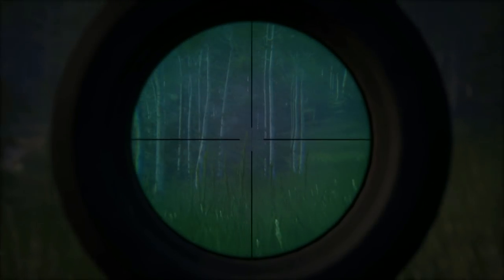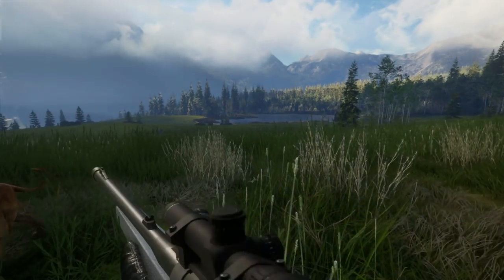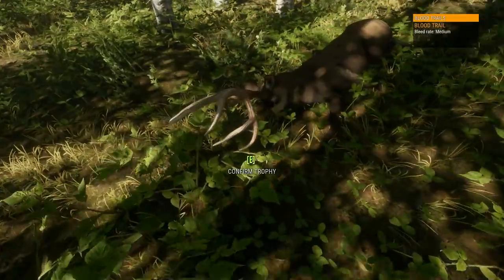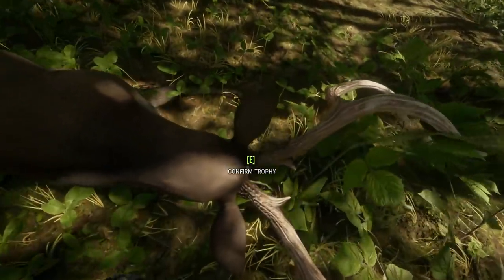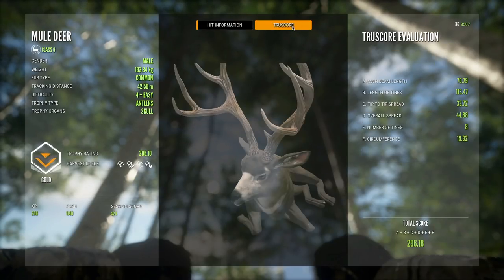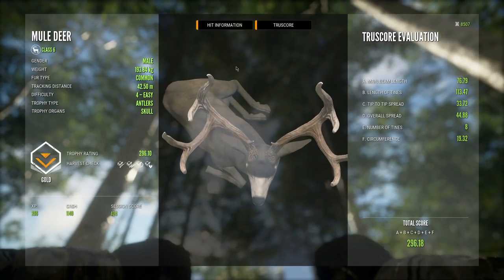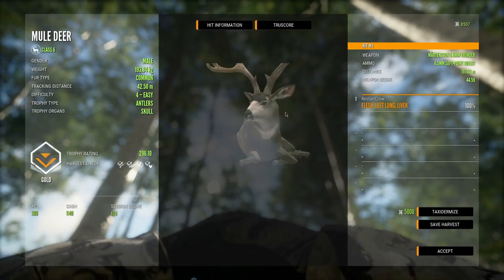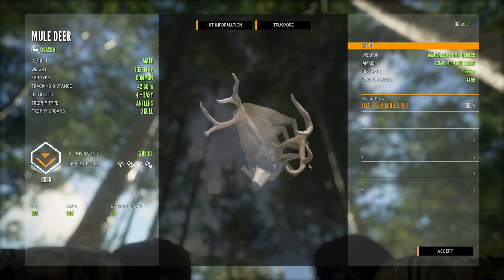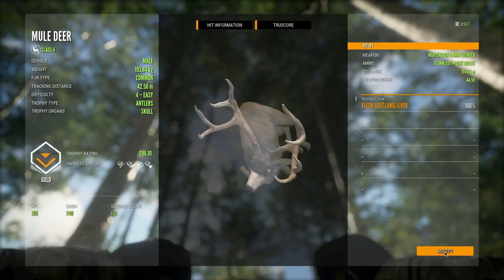We couldn't get both at once, so now we find the pronghorn. There's the beautiful mule deer buck — what a beauty, our first mule deer kill on Silver Ridge Peaks. Unfortunately he didn't die in a great spot, but we'll save this harvest and grab a screenshot for the video thumbnail since we probably won't get anything better.